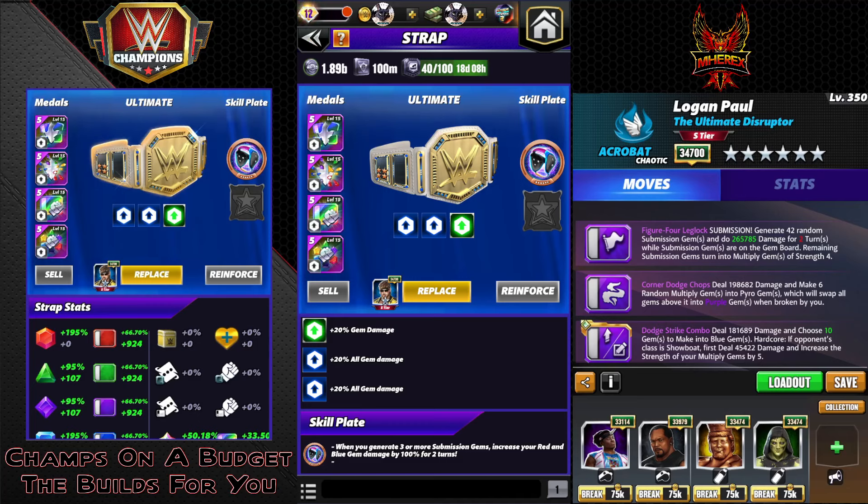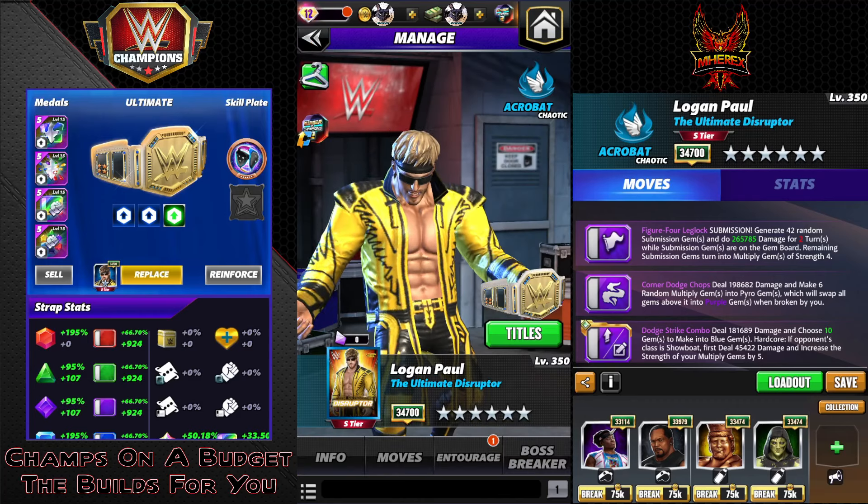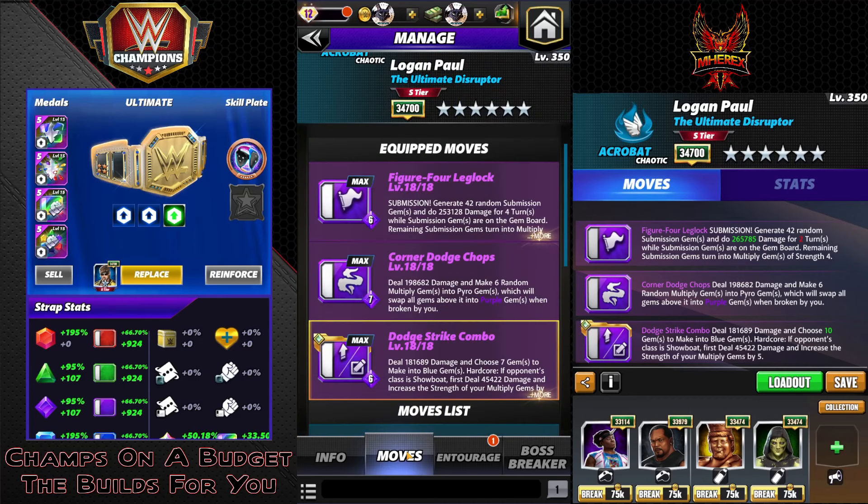Fury ones, nothing special on the move set. Figure four leg lock — we're running triple purple, by the way. Submission: generate 42 sub gems, 253k, four turns remaining, turns into multiply gems of strength four. Corner dodge chop: 7 MP, deal 198k damage, make six random multiply gems into pyro gems, swap all gems above it into purple.